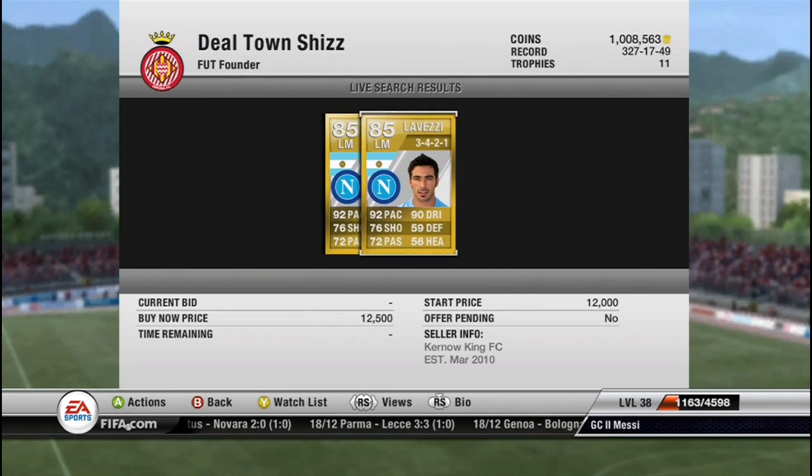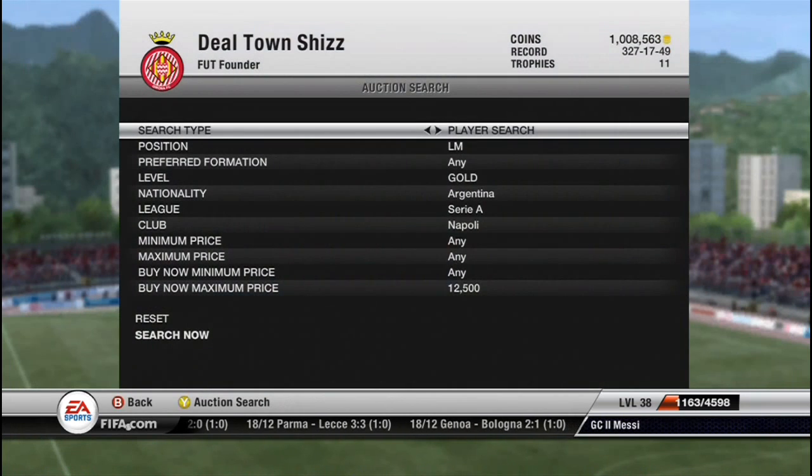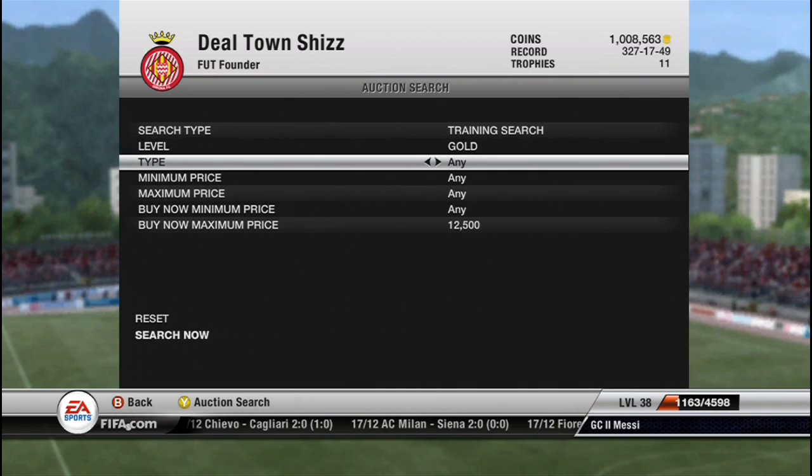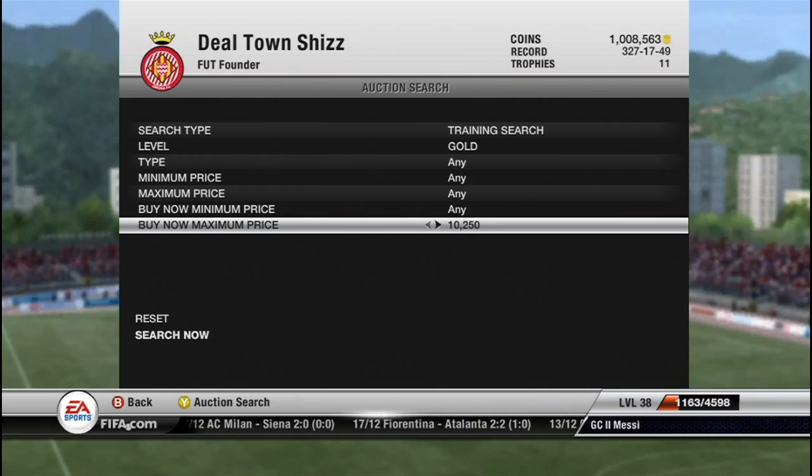You'd basically just go on to UltimateDB on the internet — I'll post a link to that in the description as well. You go on to Players and Kits and Staff, which is the bottom right one, then go on to Trading Cards and it will give you a list of the average price of left wing to left mid cards. You can find them for about 950 coins — left wing to left mid — every now and then.